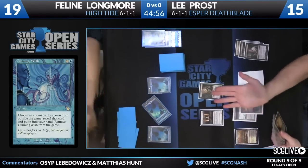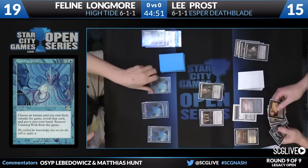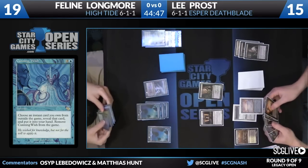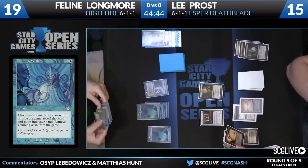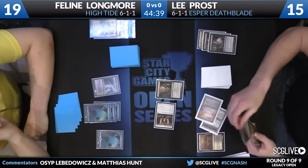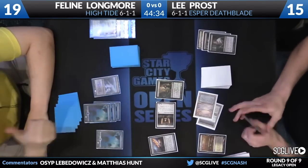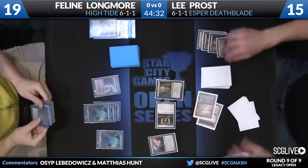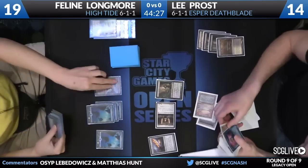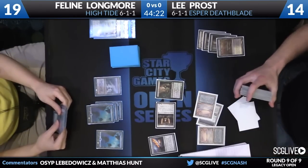That's another insurance policy against discard spells. Not knowing her exact hand, but the fact that she's hit her land drops — at this point she's probably fine. Five lands is about enough here. She's got the High Tide and the Time Spiral, but it looks like she's not going to go for it just yet. She could have gone for it, but what she's doing is just waiting — it's the last possible turn for combo decks.